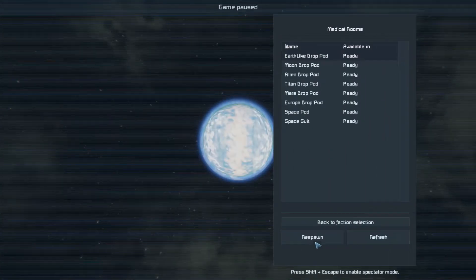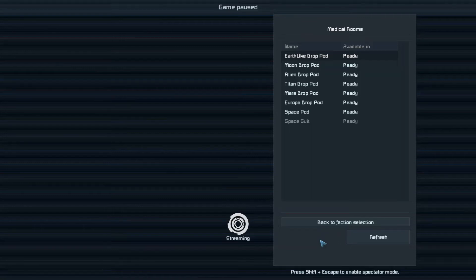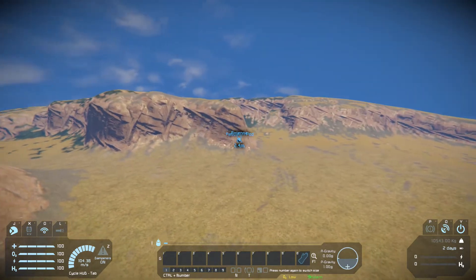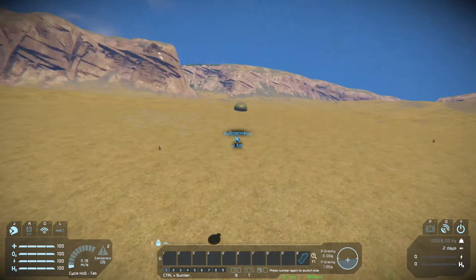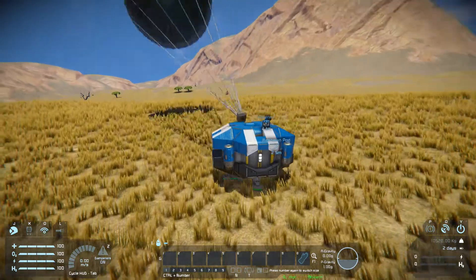For those of you who don't know, Space Engineers is a voxel-based space building game where you build different types of things, mine, and basically — it's Minecraft in space but a little more detailed. You'll catch onto it as we go along. I was worried we might have to respawn a couple of times because you tend to get a rough landing, but this area seems pretty flat and there's some resources nearby. So this is going to be pretty perfect.